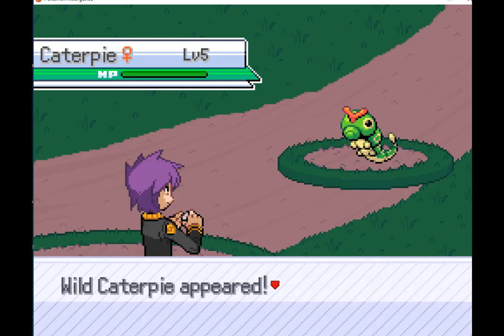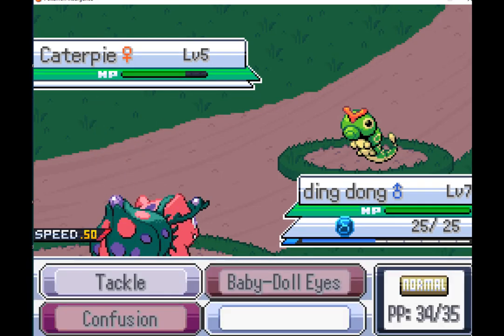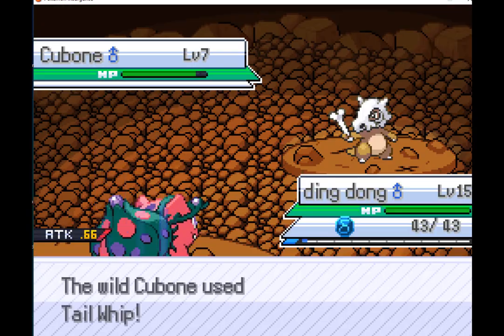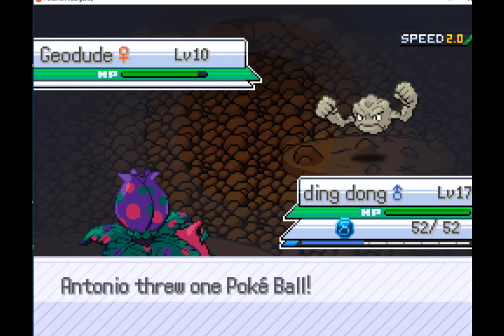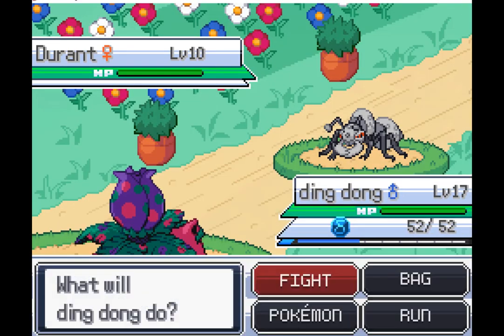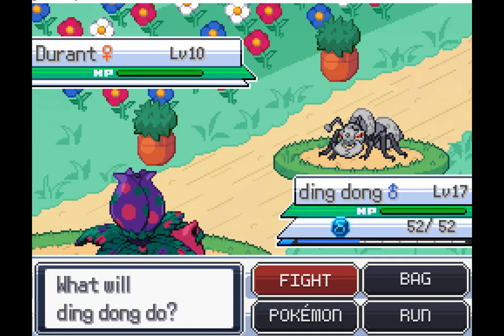I get my first few encounters. Caterpie is maybe my favourite for the first route for obvious early game reasons. None of the regular trainers are remotely threatening and most are skippable anyway, so that's nice. I got a Cubone which is just whatever. I get Geodude in the next cave area which is just nice I guess. And here is the most important area for this part of the game — Tin Grotto, where you can get a good encounter.